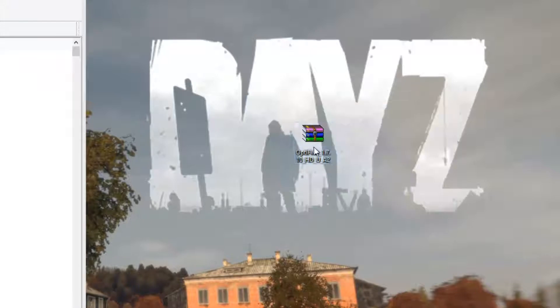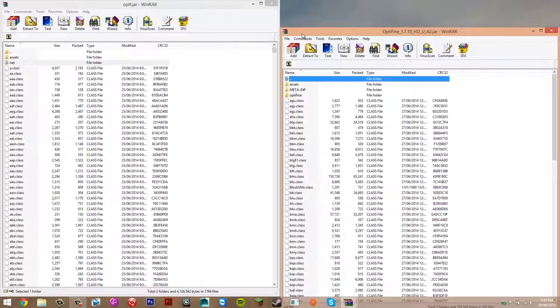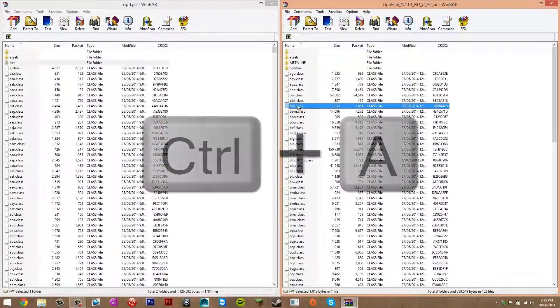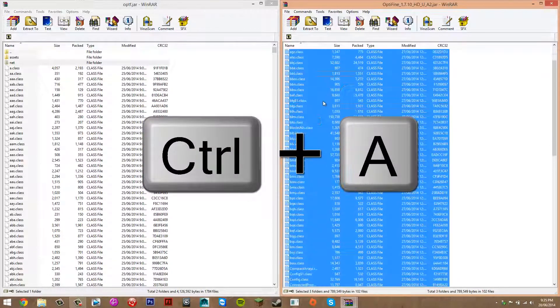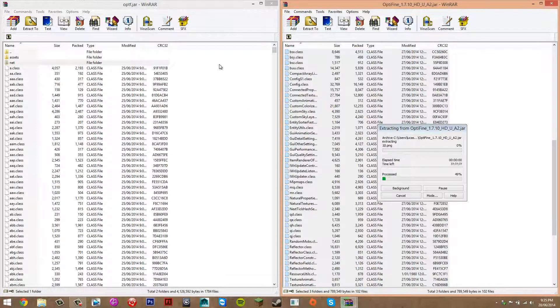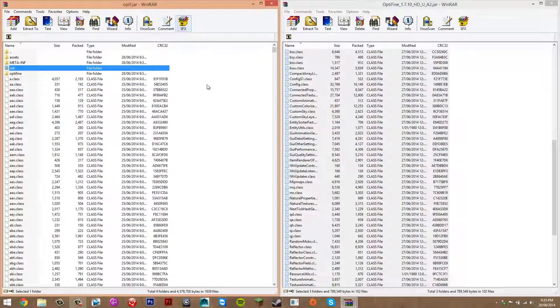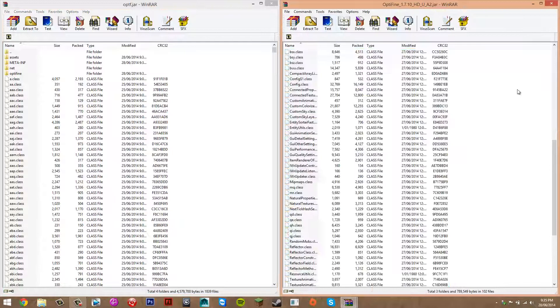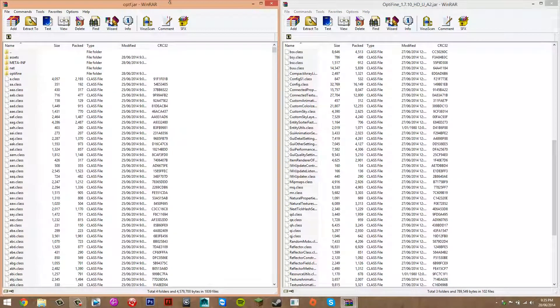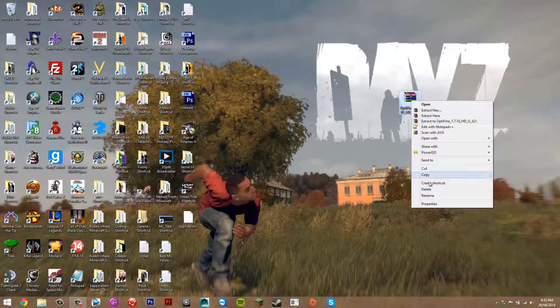Once you've done that, you want to open Optifine with WinRAR — right-click on it, open with WinRAR. Once you've done that, highlight any file and press Control-A. This will highlight them all. Then click and drag them into the opt.jar, let go, and press OK. What we just did is get the mod files and add them to the Minecraft files. You can close all this, and you can also delete the Optifine file from your desktop.